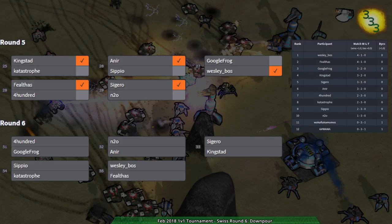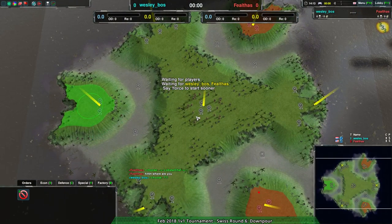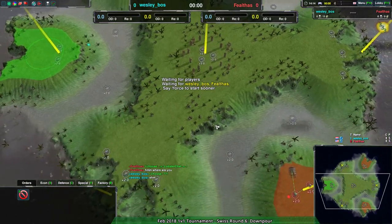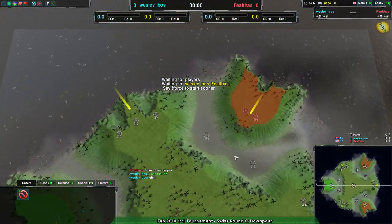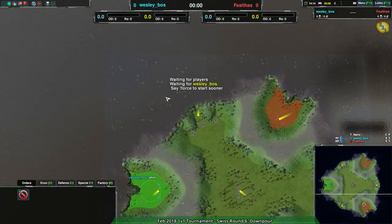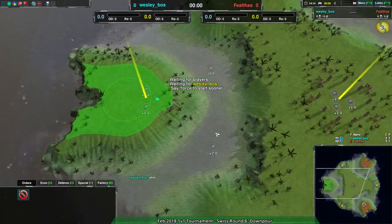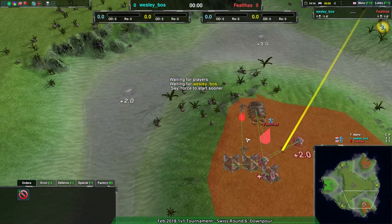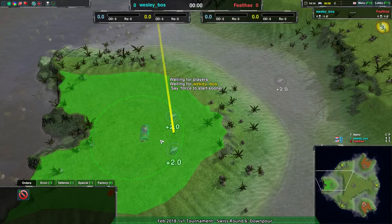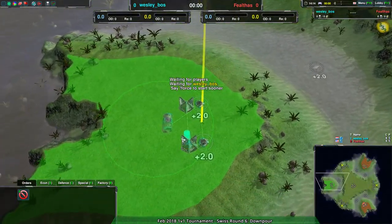I really like maps that are three-way when you play one versus one, because they're designed to allow you to contain the enemy and expand to new places. It's a bit about knowing how much to send to keep your enemy occupied and then expand with as little as possible. That being said, this map being as small as it is might make that difficult. And we do see Westboss going for amphib — we are going to see amphib this tournament!